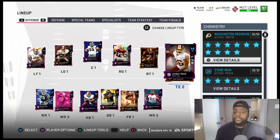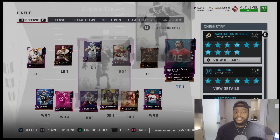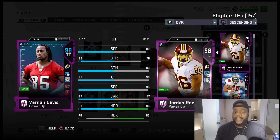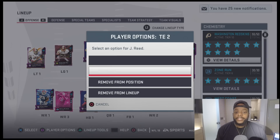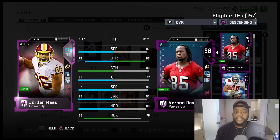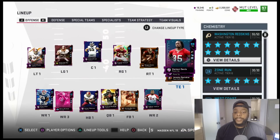Super nice tight ends — definitely gonna use Jordan Reed when I'm running the ball, you know, to get that extra run block. Vernon Davis, we already know this man's got good spin move, speed, everything — just a beast of a card at 99 speed. 6'3, 99 catching, 99 catching in traffic, 99 spec catch, 97 short route. Jordan Reed has 96 speed and 83 run blocking — his run blocking is gonna come in handy. Jordan Reed, that's gonna be my starter.